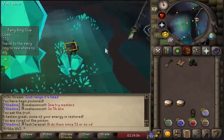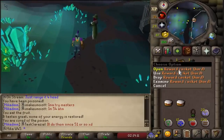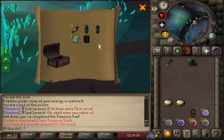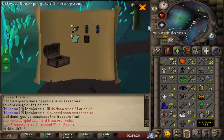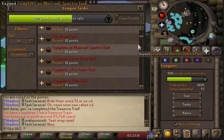I swear every Clue Scroll reward I get ends right here — Casket! This is like the third Clue in a row on this account that ends right here. What are we going to get? I want the Plate Body and Neitiznot Shield. Wait, that's really good — that is really good. We have some Fashionscape going on: a Black Dhide Body for when we train range, and another Rune Plate Legs we can alch for money. I look like a champ. I'm so happy right now.